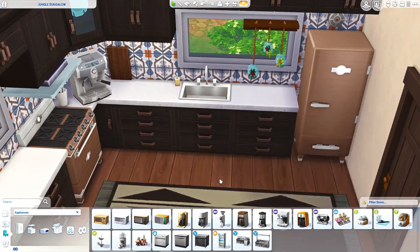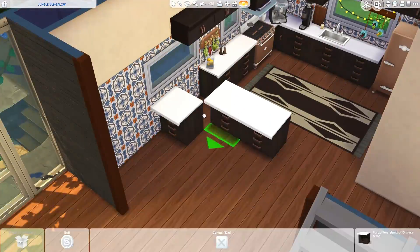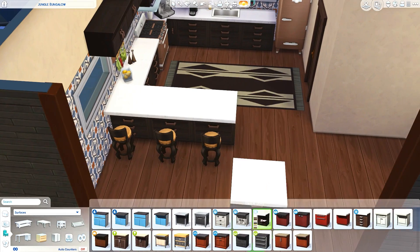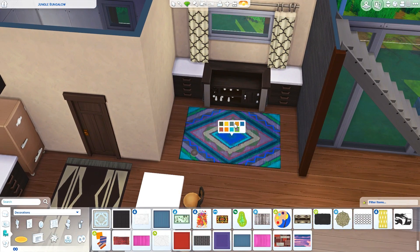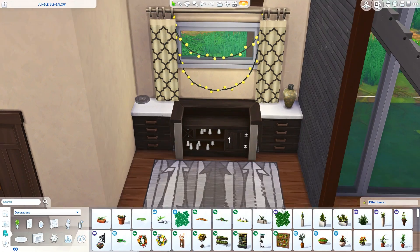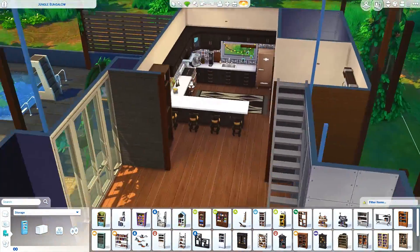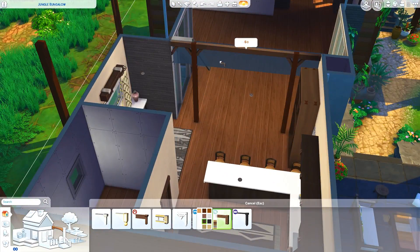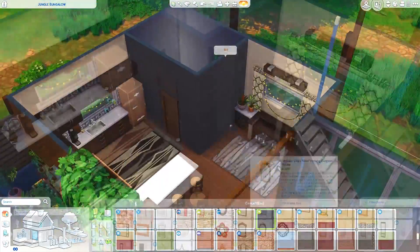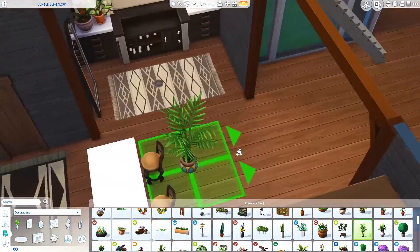Anyway, we've started with the interior. I usually start with the kitchen, so that's what we're doing now — although actually I did one of the upstairs bedrooms first. But anyway, we're doing the kitchen now, and this is sort of the whole vibe of the house. There are a few modern touches here and there, but mainly I've used a lot of stuff from Jungle Adventure — like the bookcase over there — along with some pieces from Movie Hangout and Laundry Day.